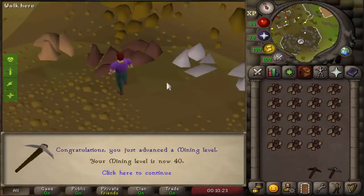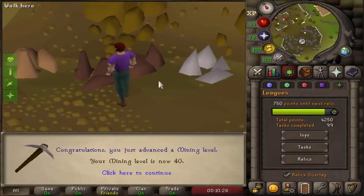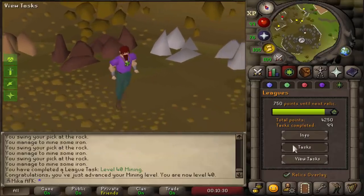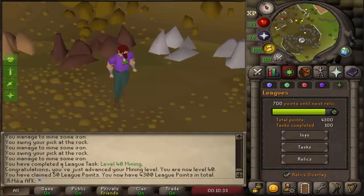We are still on our journey to getting ourselves a tier 5 relic on our AFK account, and here's the first step of the way — 40 mining. If we collect the tasks, 700 points to go.